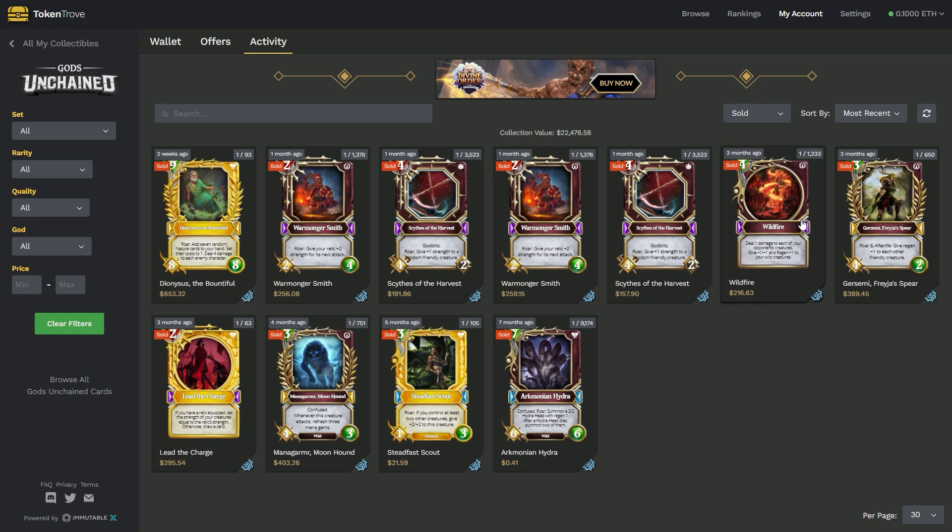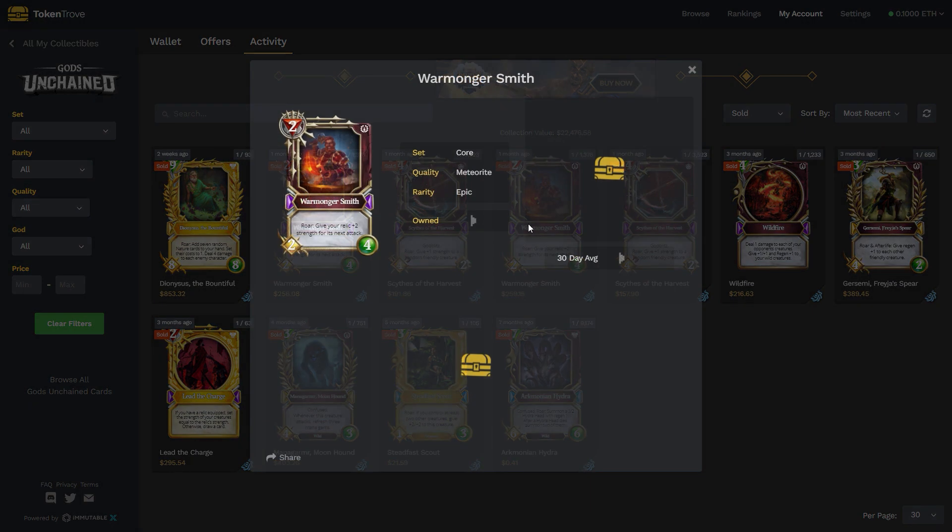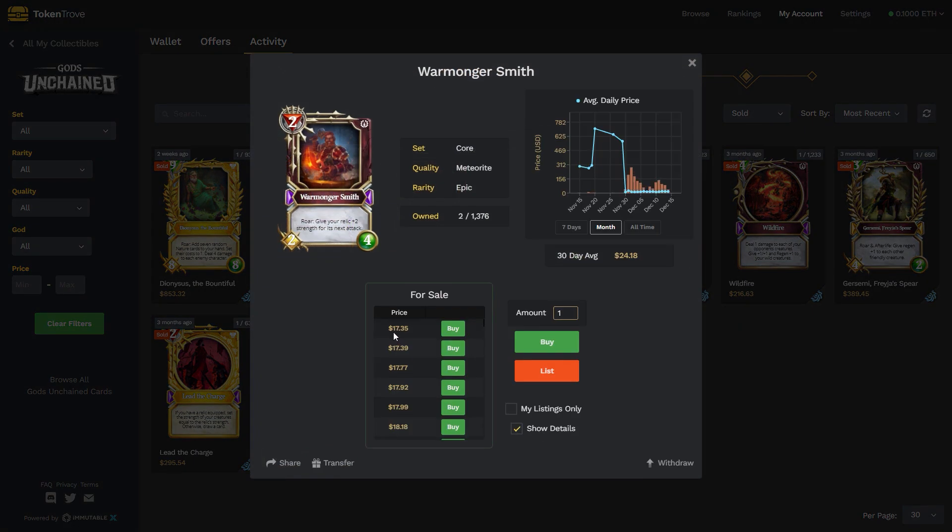Buying and selling timing is really important. For example, the Warmonger Smith here — I sold him for $259, and he's currently worth $17. Why? Because when the Forge was released, all core cards suddenly became a lot more abundant on the marketplace and the scarcity diminished a lot.